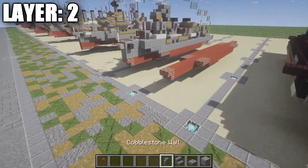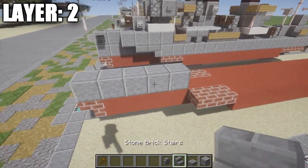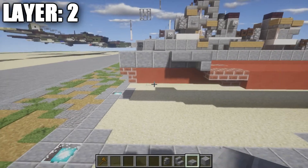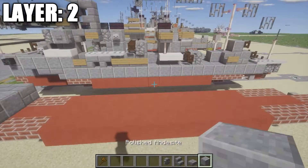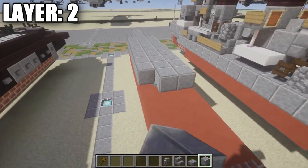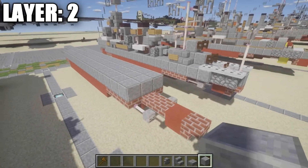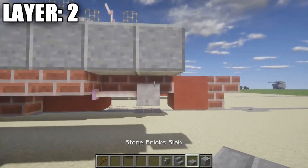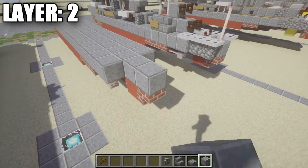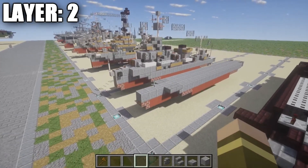Moving on to layer two. Go to the front — the brick upside-down stair — and place down a polished andesite block on top of it, followed by 1, 2, 3, and 4 back. On row 5, place a stone brick upside-down stair followed by a stone brick top slab on the sides. Then place rows of 3 polished andesite going all the way back — 18 rows total — ending directly in line with the propeller area. Going back off the center, place 1 and 2 polished andesite blocks followed by two cobblestone walls on either side. Layer two is complete.